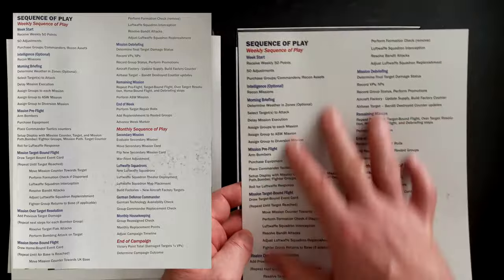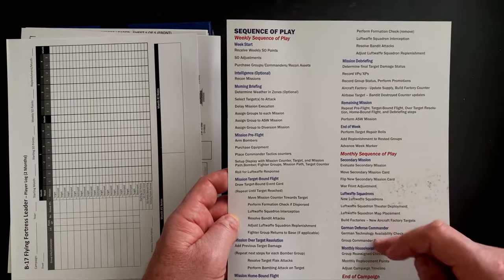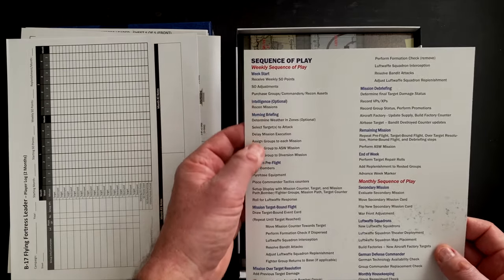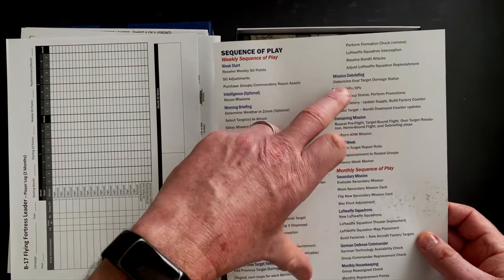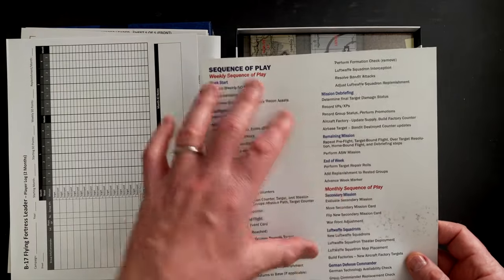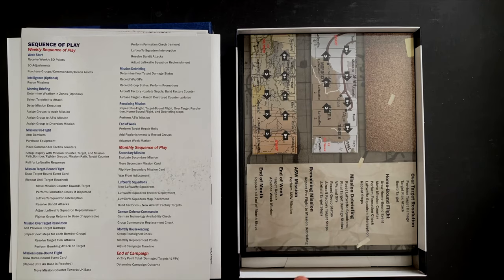The big player aid is the sequence of play, which is double-sided. Reflecting the dual nature of the game, on the front is the monthly sequence of play - determining secondary mission targets, upgrading and checking on the Luftwaffe defenses, checking on the defense commander, doing monthly housekeeping. Then the week starts: getting intelligence, picking your morning briefing where you allocate planes for various missions, mission pre-flight, the target-bound legs of the flight, resolving the bombing over the target, then homebound, and mission debriefing. Within a week you might have multiple missions, then end-of-week cleanup, and on to the next week.